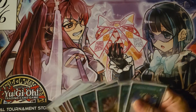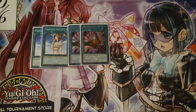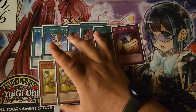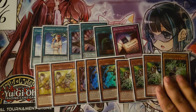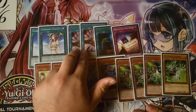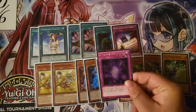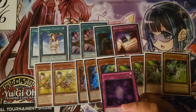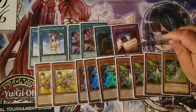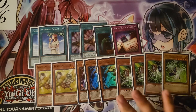For the side deck, we're playing two Chalice, two Triple Tactics Talent, one Called by the Grave, one Dark Contract with Errors, two Token Collector, three Lancia, and a Gamma package. This feels standard. I don't own Impermanence and don't own a third Triple Tactics. There were times I felt like it should have been the other Dark Contract — Eternal Darkness — but at the same time, Dark Contract with Errors was so beneficial for the Eldlich matchup and also the Mystic Mine matchup. Other than Orthos, I just want to get rid of their stuff and shut them down.